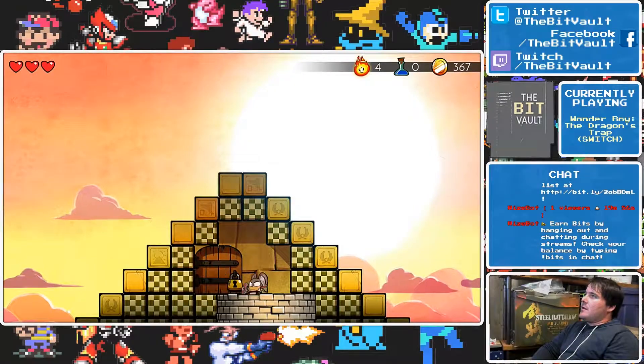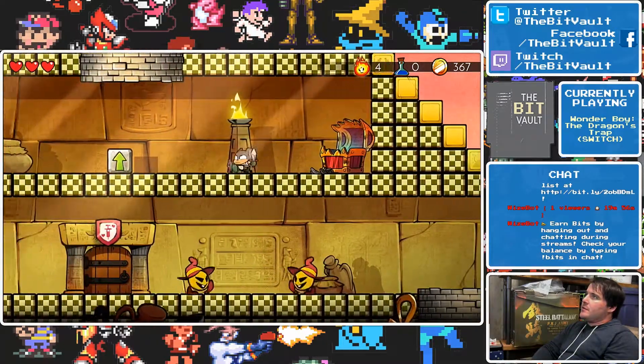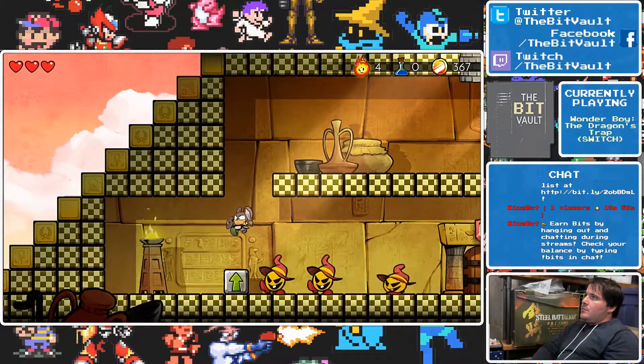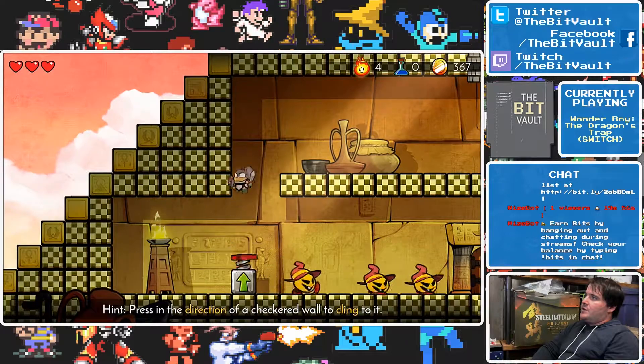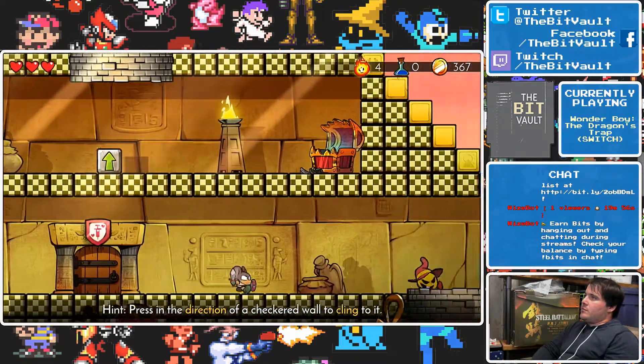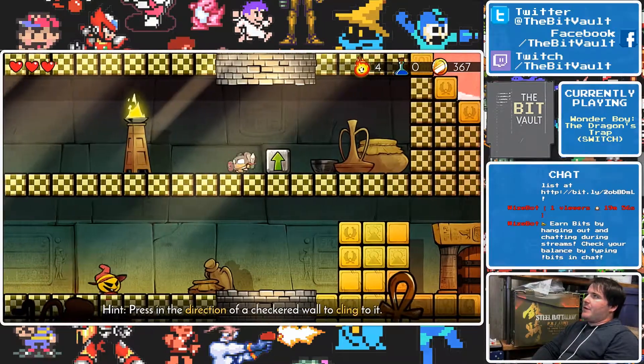The mouse-man can stick to walls, which is pretty sweet. But at this point, if you got used to having range, forget it — you have no range anymore. Your hitbox is like half a character wide.